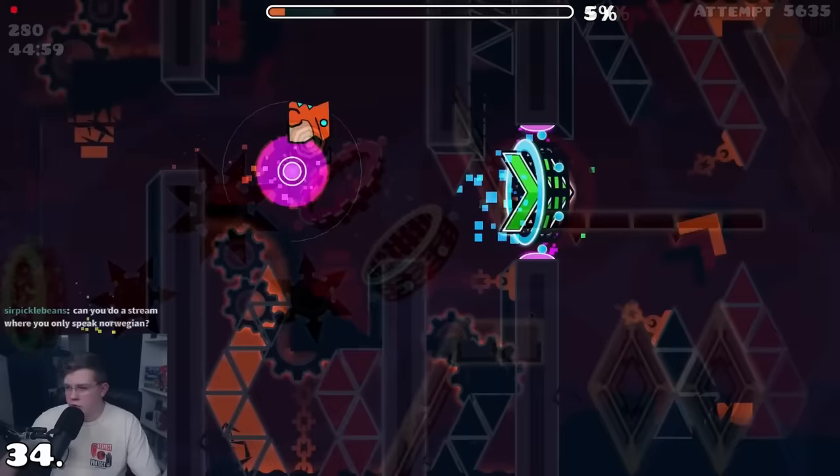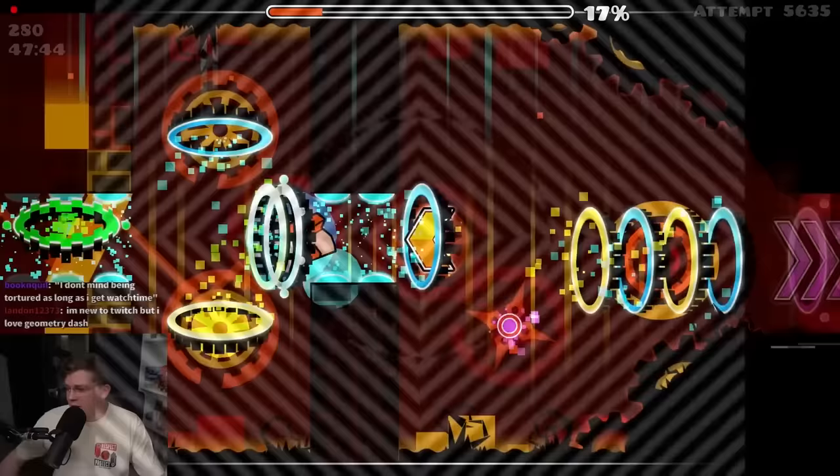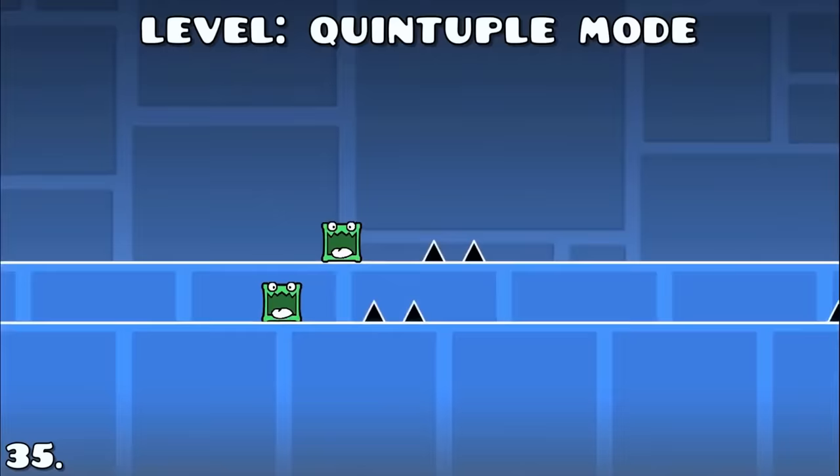What about Cataclysm played at 0.05 times speed, then sped up 20 times? It looks normal, except for the fact that there literally are micro clicks everywhere, which are pretty satisfying. Trappy can be pleasing too — level 'Quintuple Mode' shows this perfectly by having 6 icons jump over the same spikes all at once.